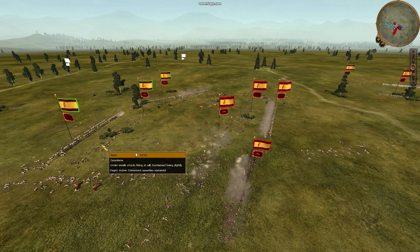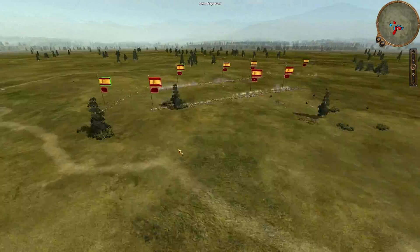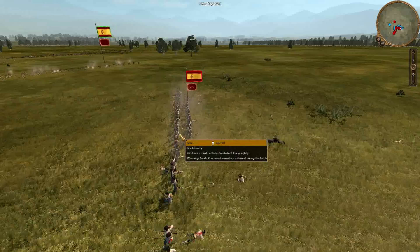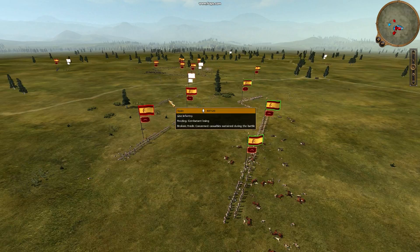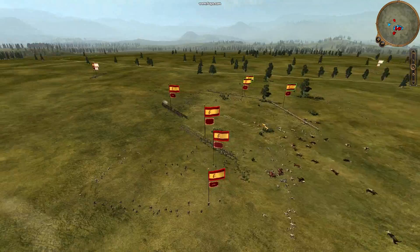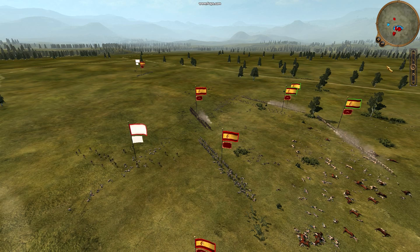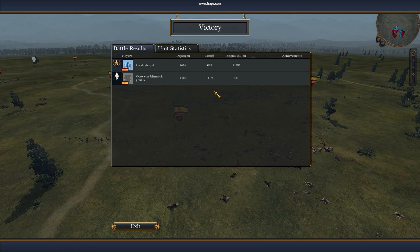Here you can see my guards are starting to tear through. But these Walloon Guards are also very powerful — my Cazadors could act as a bit of a shield there. Here you can see the lines are engaging, one has routed and the other is about to route. Now it's starting to chain-route on the flanks and the game is pretty much done — just a little bit of clean-up. It's a really good game; him and I are pretty even, we sometimes win and we have a lot of fun playing each other. I deployed 1,362 and lost 851, and I killed 1,062. Santiago — his name in-game was Otto von Bismarck — deployed 1,410, lost 1,119, and killed 811. Good game to Santiago.